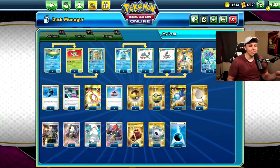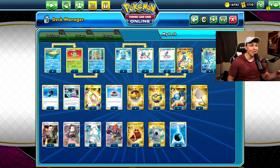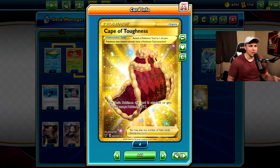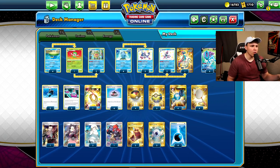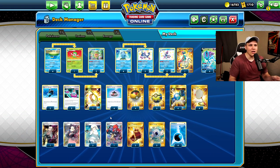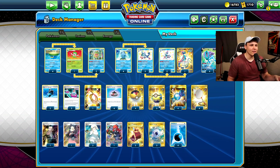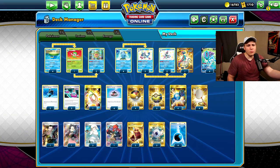Two Cross Switchers in here work pretty well. We do still play one Boss, and I don't really think there's room for four Cross Switchers. I was really struggling with how to fit a Marnie into this list, and I finally cut a Cape — there were three Capes initially and I cut one to put a Marnie in. I feel like I just want at least one draw supporter, because there were enough times I was like 'I just need to draw cards and I can't Melanie,' so we put one Marnie in to cover those situations.